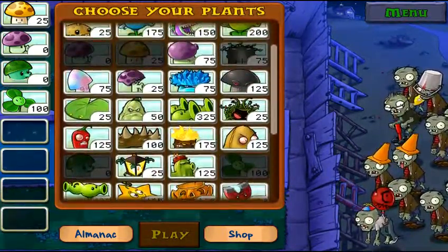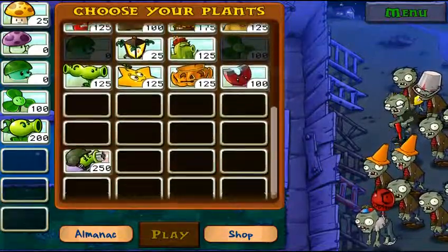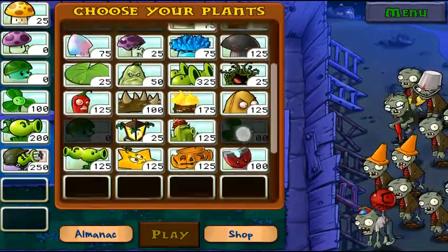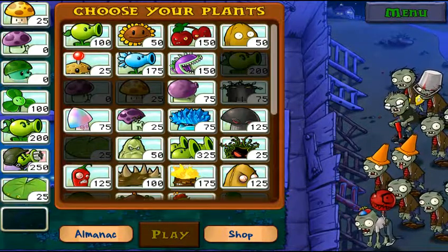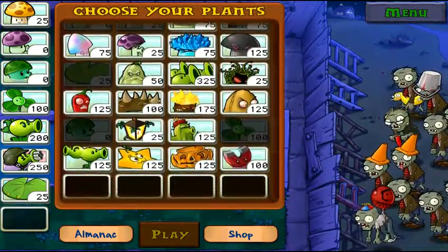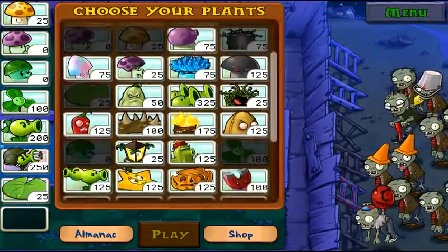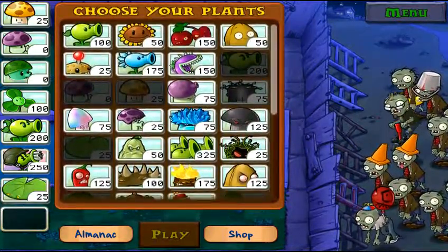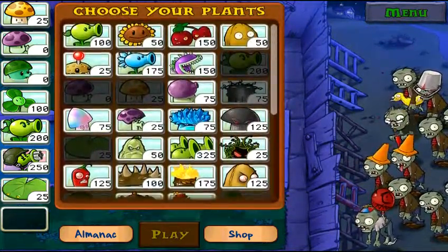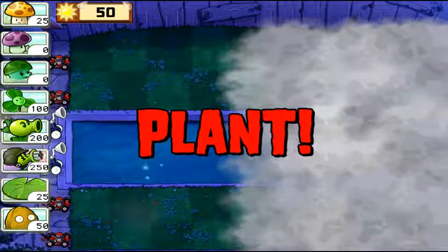I'm going to pick my plants out before I explain this, because it's going to be hard to explain while I'm trying to do this. Let's do Gatling Peas, because I want to actually use them a little bit before we can't use them anymore. Let's not forget lily pads again. And I have to get something - actually, no. Walnut will do. We don't have seaweed, but we should be alright.